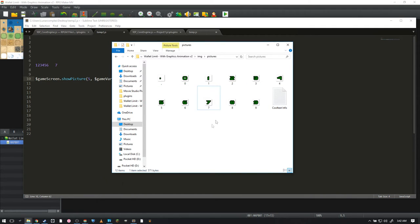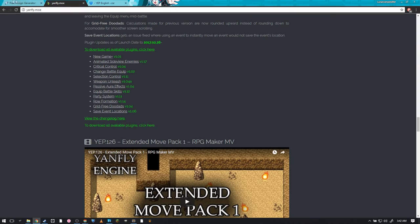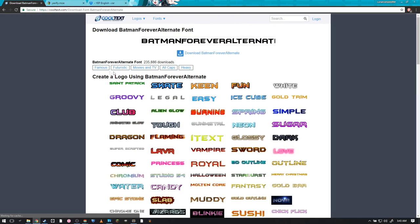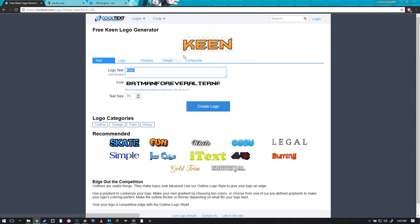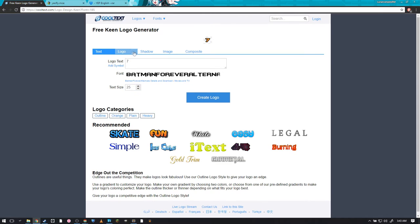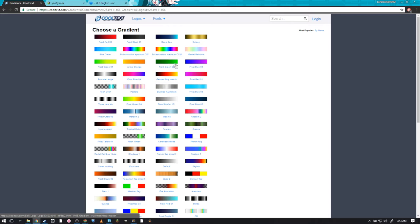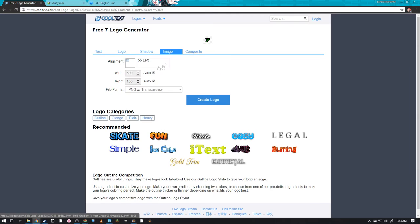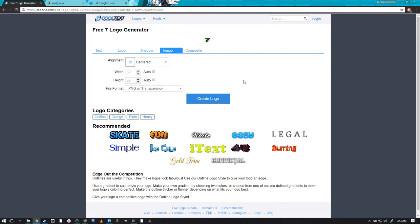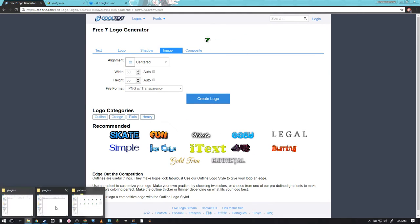For the number images, just go to cooltext.com, search 'Keen,' type in a digit like seven, set text size to 25, use gradient 'Frost Green,' set to 30 by 30 pixels, and drag and drop it into your images folder labeled as '7'. This lets the game dynamically pick an image by its name when the digit changes.